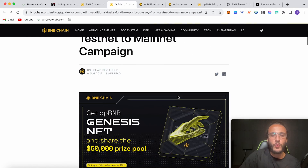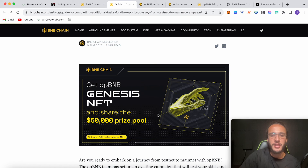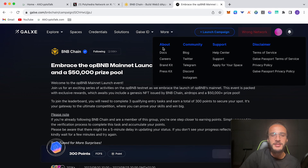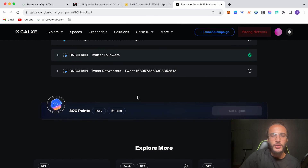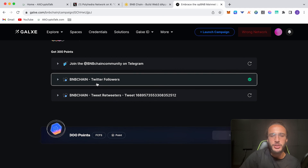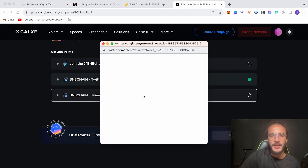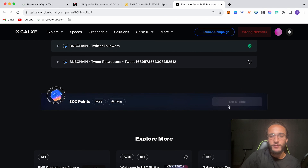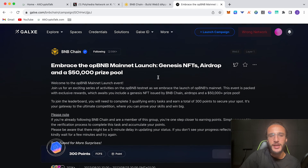After completing all of these tasks, you're good to go and can win your share of a $50,000 prize pool, as well as getting the Genesis NFT which will increase your odds of getting the opBNB airdrop. If you don't complete this, don't worry — there will be more events. The last thing you can do is the Galaxy version of that task: follow BNB Chain, retweet the specified tweet, join the BNB Chain community on Telegram, then wait for it to say eligible and claim 300 points from the BNB Chain Galaxy campaign.